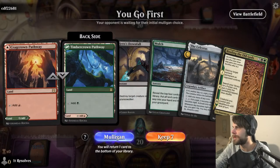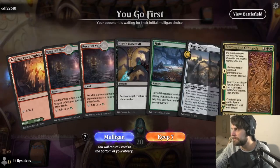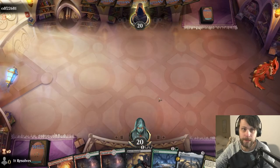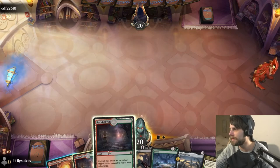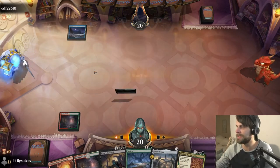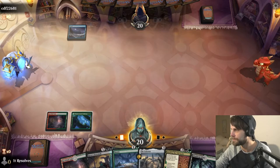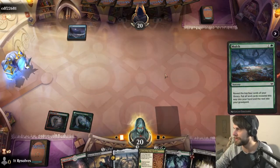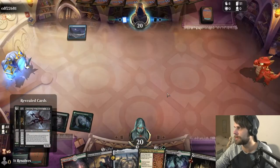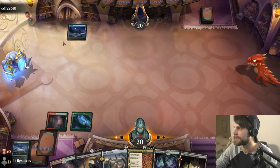Here we are for game number one. This isn't an amazing hand, but it is a keep. We've got the turn-two Mulch, which is pretty useful — it's going to hopefully help us hit those black sources. I'm going to go ahead and play the Rockfall Veil first. Let's go ahead and Mulch now. He's going to throw some cards into our graveyard. Fortunately one of them being the Burning Rune Demon, which is actually a good thing. So that's going to be our most likely reanimation target at this point.